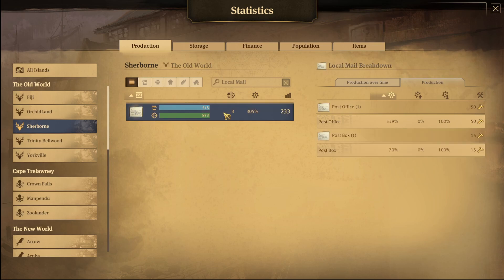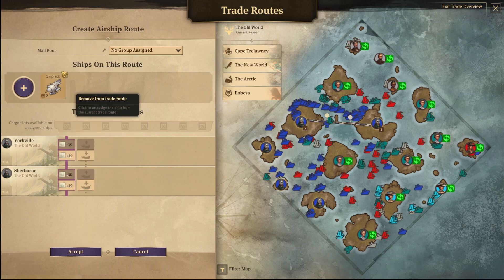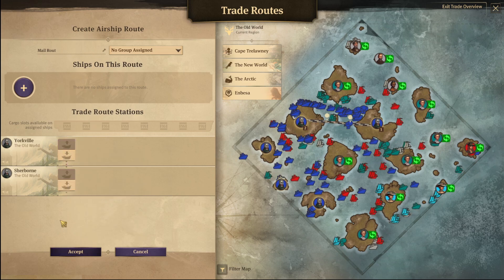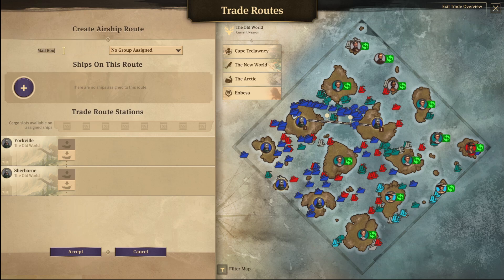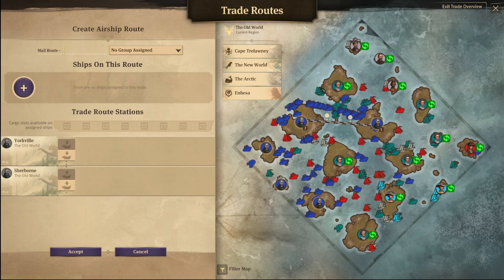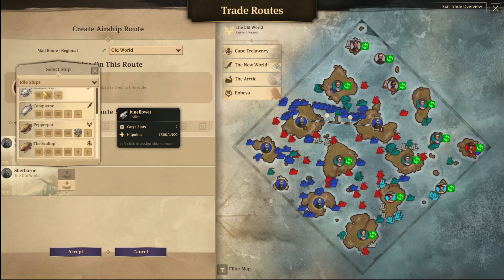So local mail — it looks like we're pretty okay. Let's see what we have here. So this mail route, I think this is called regional, and this would be old world.